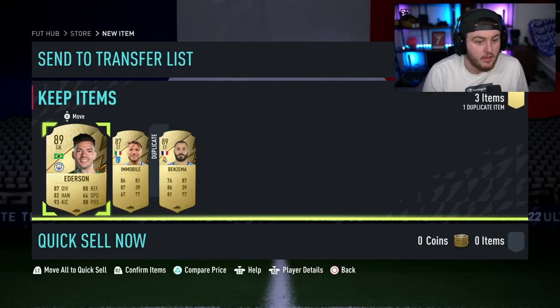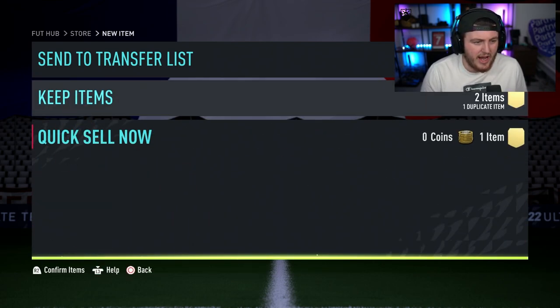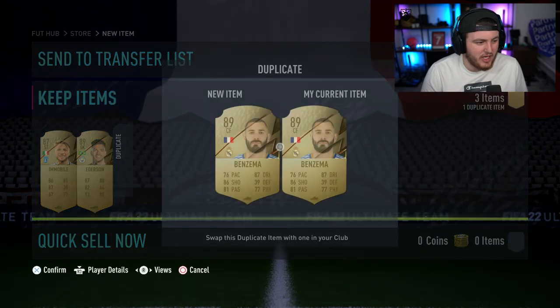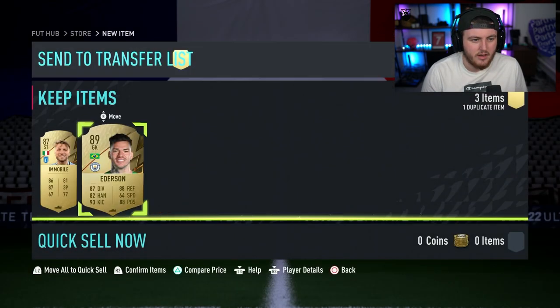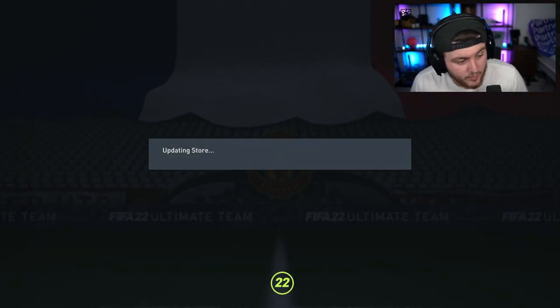Let's see if we can get some worth-it fodder. Oh my word, that's actually a class pack — I cannot complain at all about that. That is a big W in my opinion. Three players: an 87 and two 89s. That's really good. We'll take that.